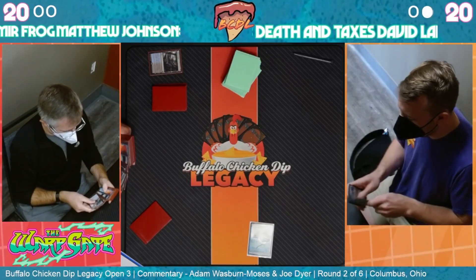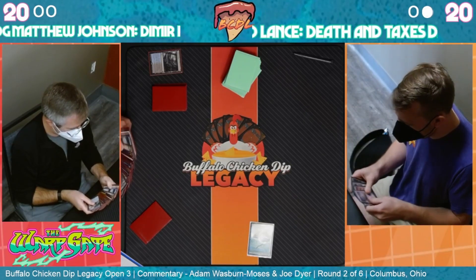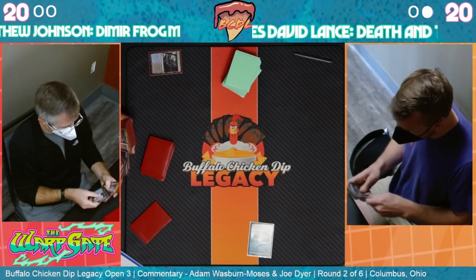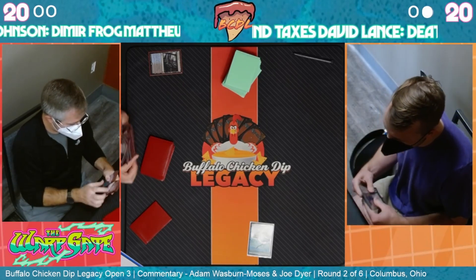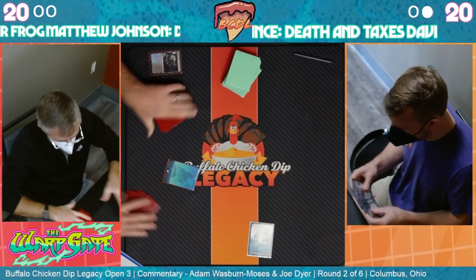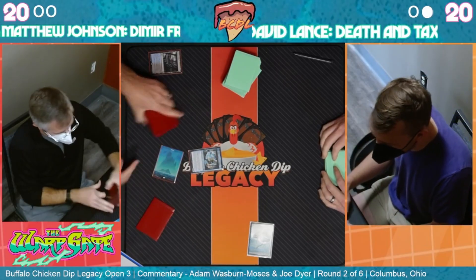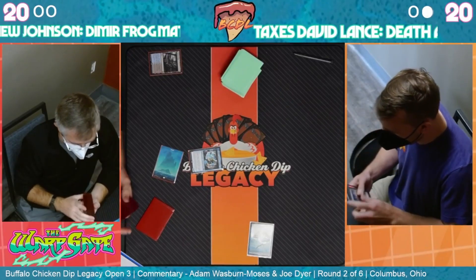If we can get the turn one Tamio and there's not a Karakas on the other side - well, I saw Karakas, so it's gonna be a lot harder. Karakas is very strong if you can flip Tamio early with something like a Brainstorm. This matchup isn't always great at removing planeswalkers - there's Tamio, but Karakas is notably very good at stopping it.